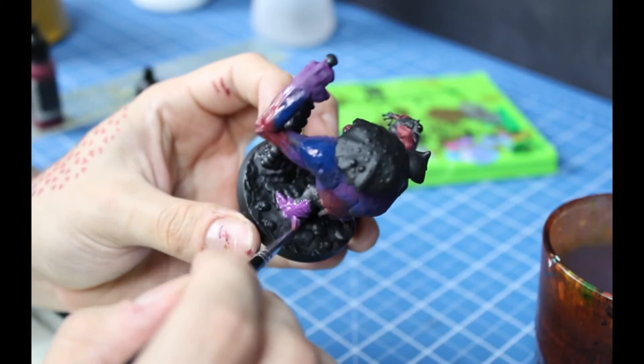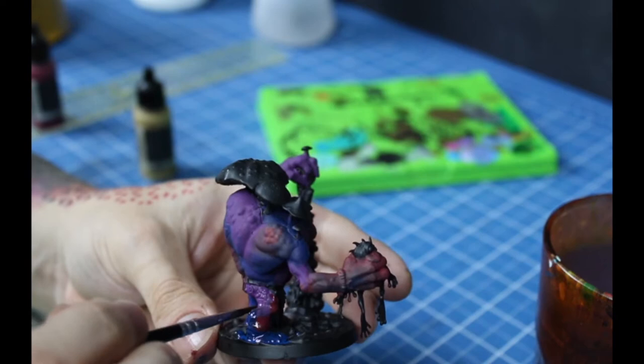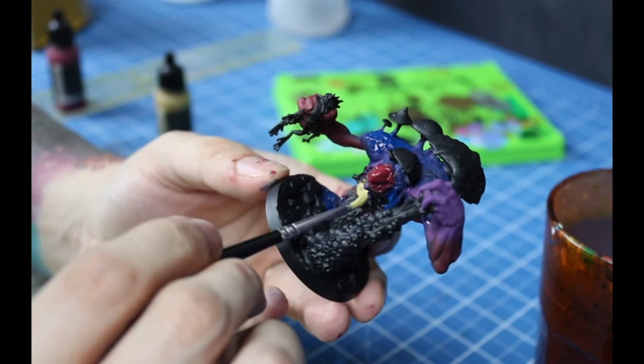Molag might have skipped leg day, but we won't. All the leg skin will be blended colors too. His belly and his inner thighs will be ochre, and we will blend that ochre with the adjacent colors as well.